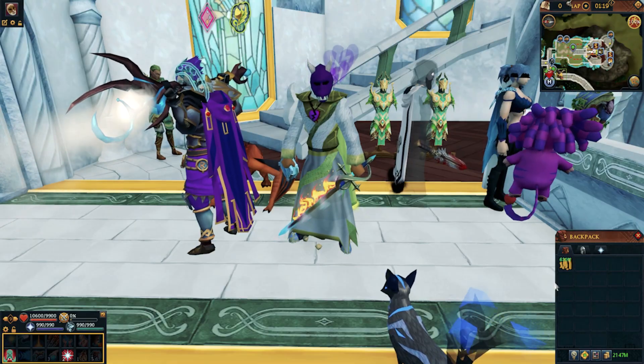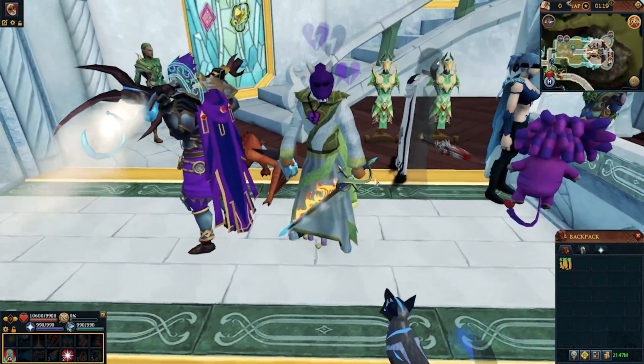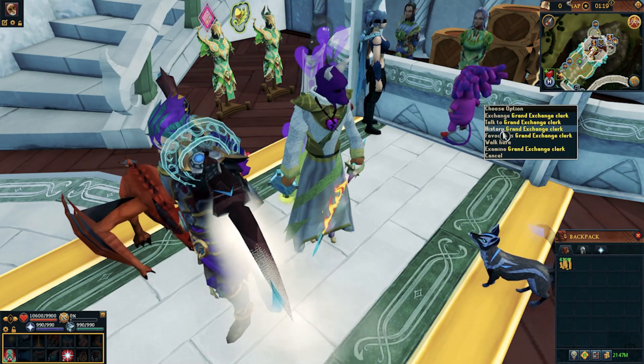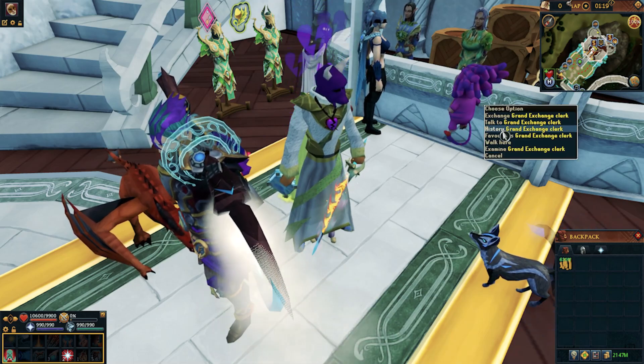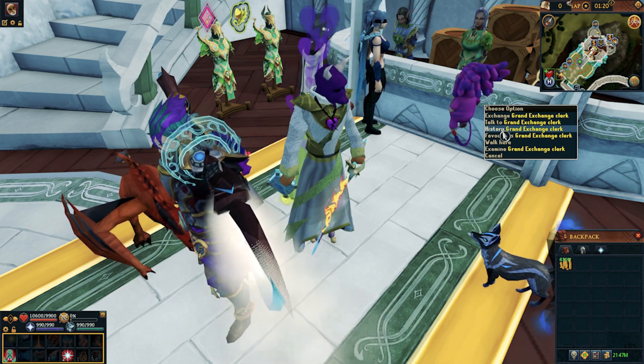I've got my screen zoomed in so you guys can easily read everything. If it looks a little weird, that's why — I just want to make sure you can read it. Let's go ahead and jump into the Grand Exchange. I'm going to show you a bunch of different items including their graphs so you can see why something is or isn't a good investment, and walk you through a lot of different choices you can make.